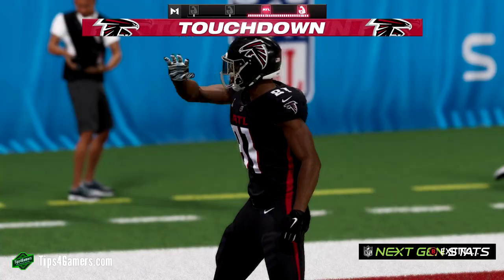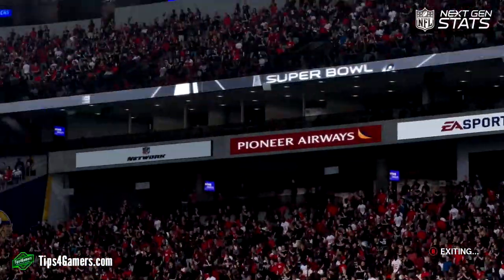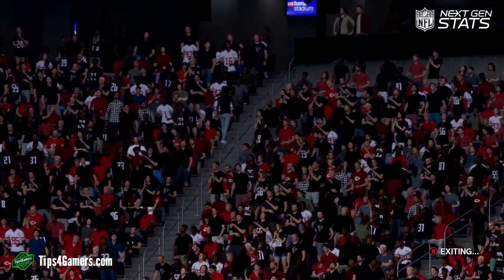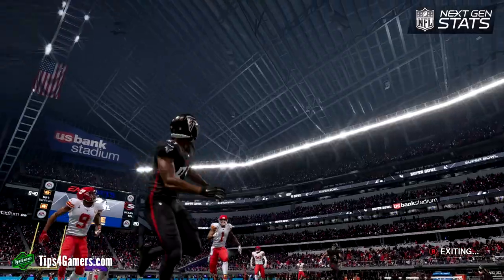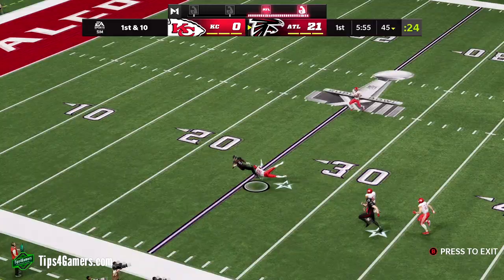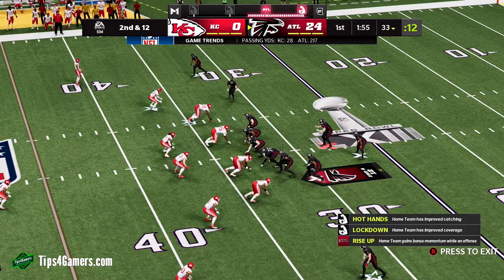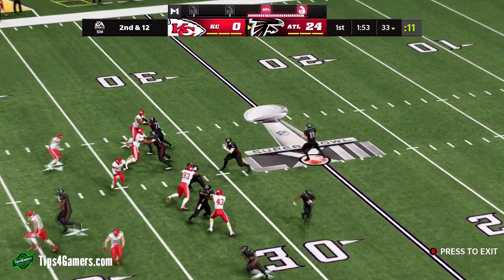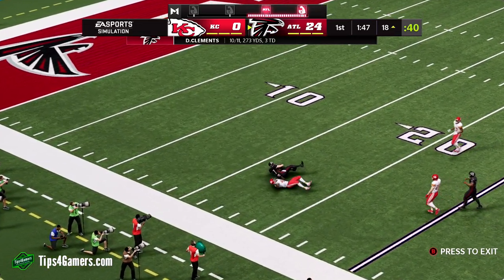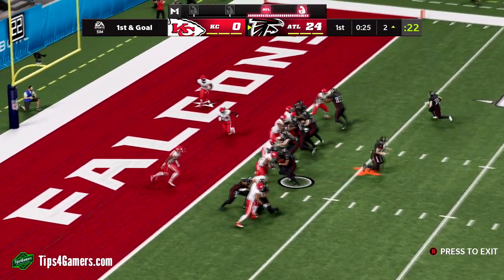To understand how to simulate and be successful in simulation, we need to break down the two different types of simulation in Madden — not just Madden 22, this applies to many other Maddens. Standard simulation is where you just sim game to game and do not watch any of the games. This is the hardest type of simulation. Your team could be a 95 overall and still lose against an 80 overall team by 30 points, which can be frustrating for many people in the Madden community.